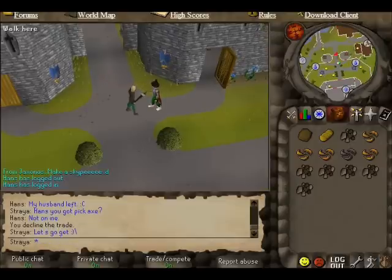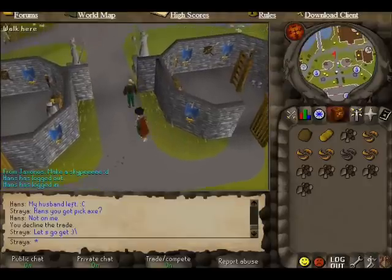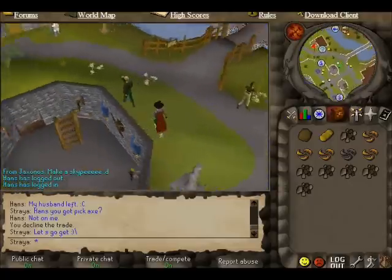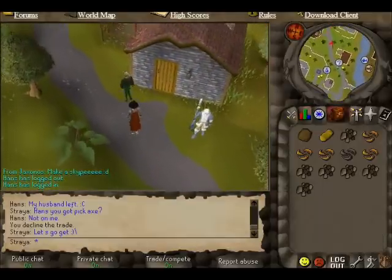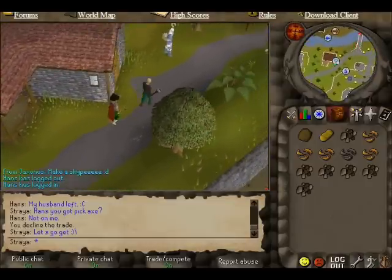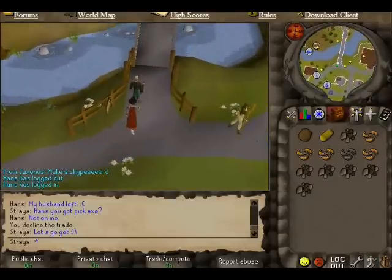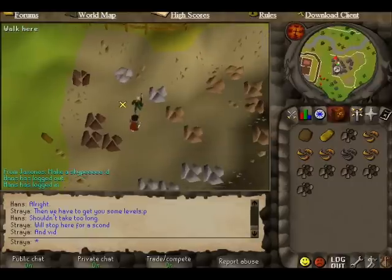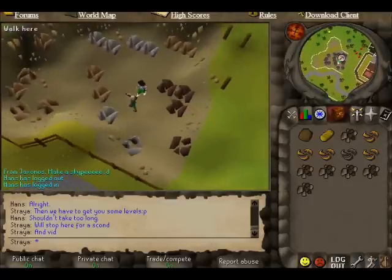We'll go to the first few mining spots. We'll probably start near the bank to get Hans his pickaxe — he's going to get 15 mining and smithing to do the quest, and I need to get my smithing up too. We'll be going this way, and I'll meet you back at the bank when we have his pickaxe.